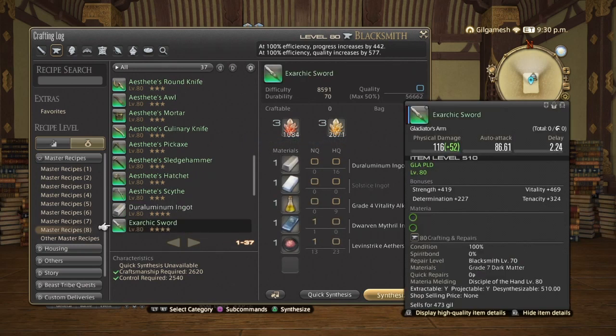Now for 70 durability, depending on how many items are in the recipe determines how many high-quality materials you need. Seven item recipes: five high-quality materials. Nine item recipes: seven high-quality materials. Four item recipes: three high-quality materials. Six item recipes: five high-quality materials. You basically skip the second item in the list.